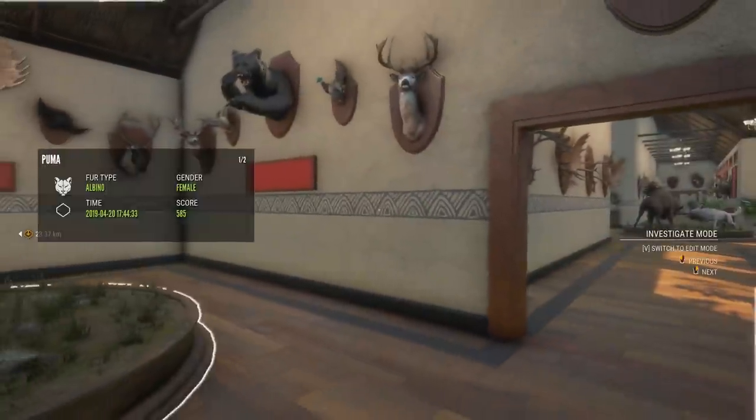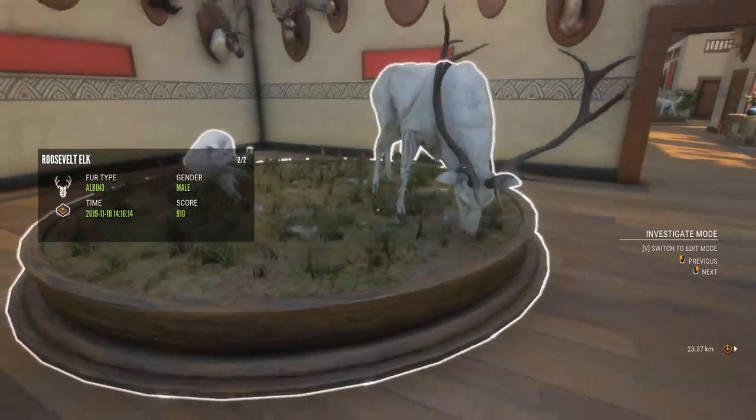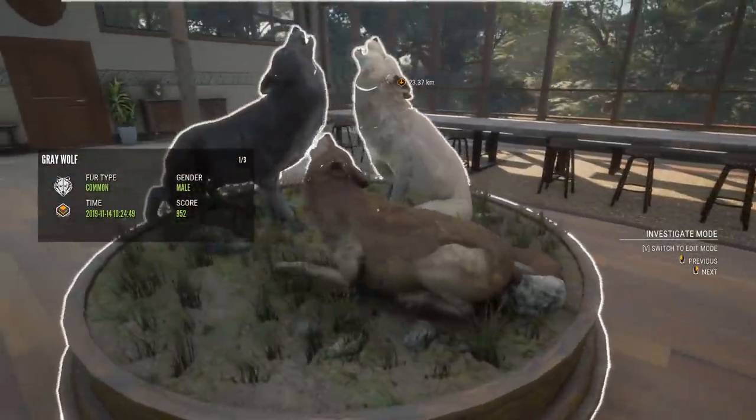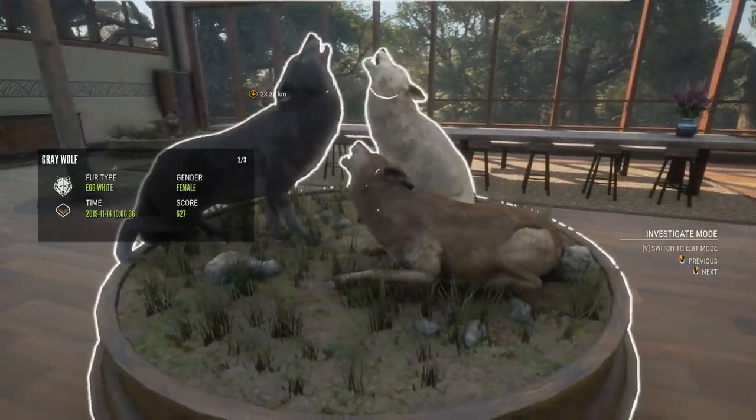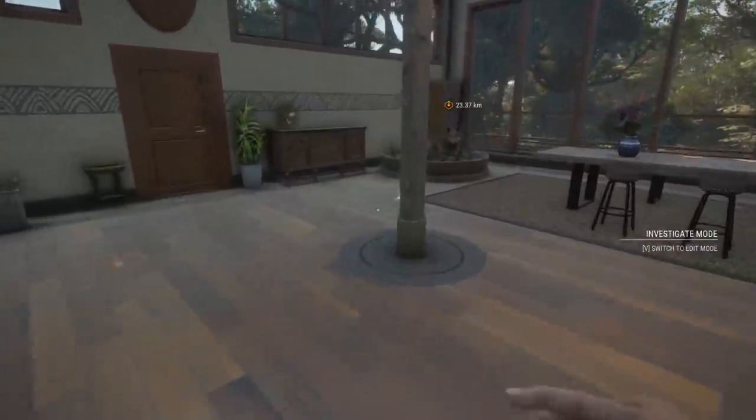This room is fuller than I remember. We have two albinos here — an albino female puma stalking a 910 albino elk. We've got this multi-mount with a diamond wolf, an egg white 627 female, and a red brown 493 female which I must have messed up. Don't know exactly what I did to that one.